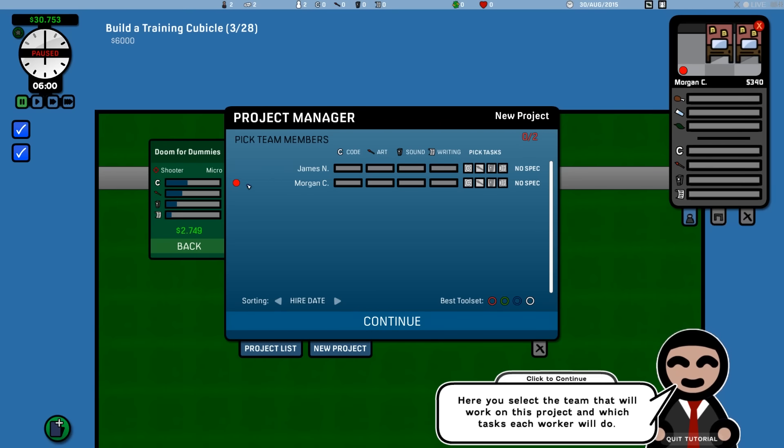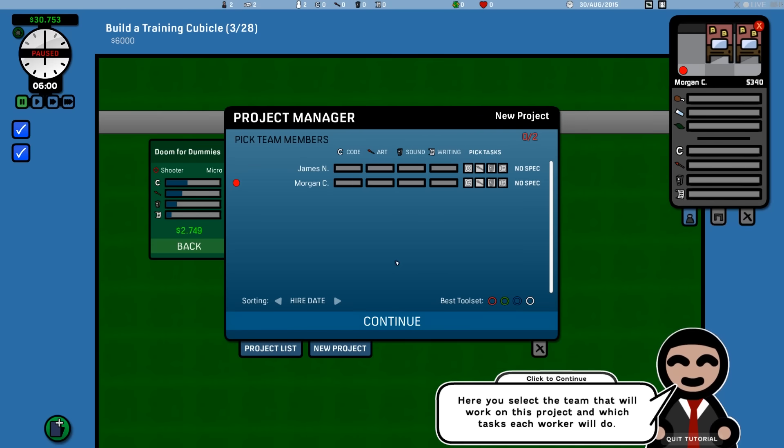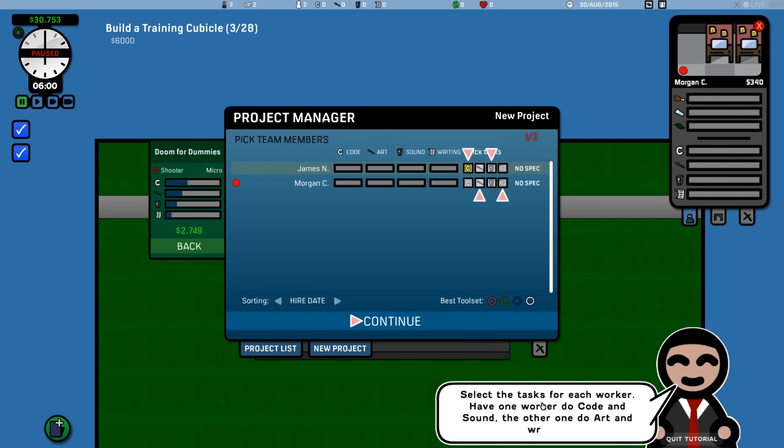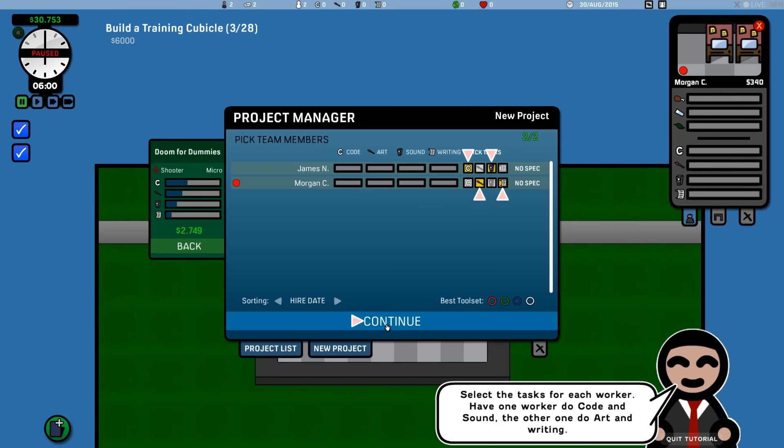Here are our two employees, James and Morgan — Morgan is the guy that shows up late every day, which actually does impact the game. Here you select the team and which tasks each worker will do. James is going to work on code and sound, the other does art and writing. Because he's working on code and sound, he'll get experience in those two categories but not in art and writing. You can have both workers do everything, but you're better off specializing, and later on it becomes almost a requirement.